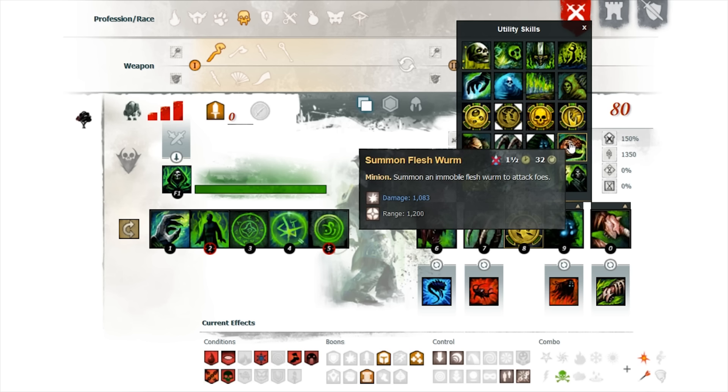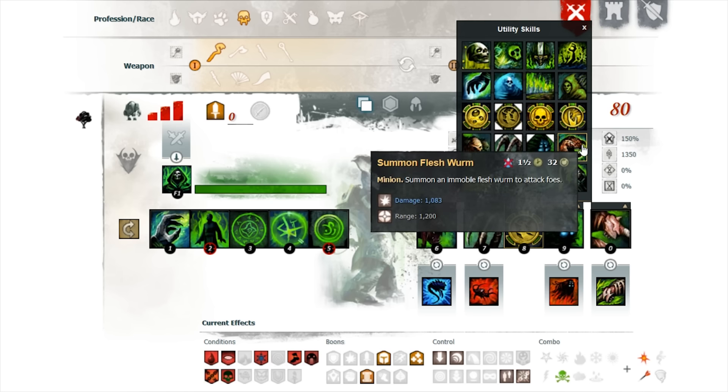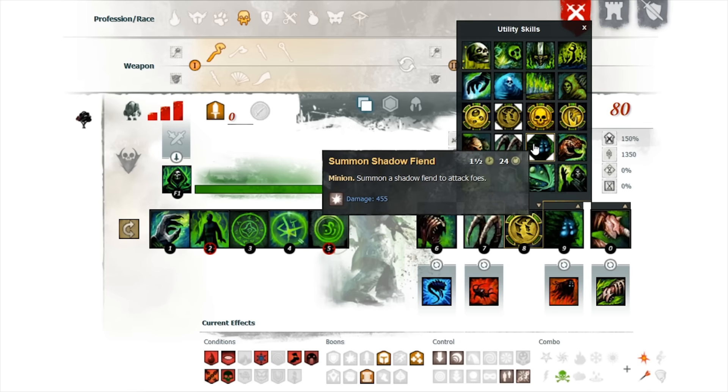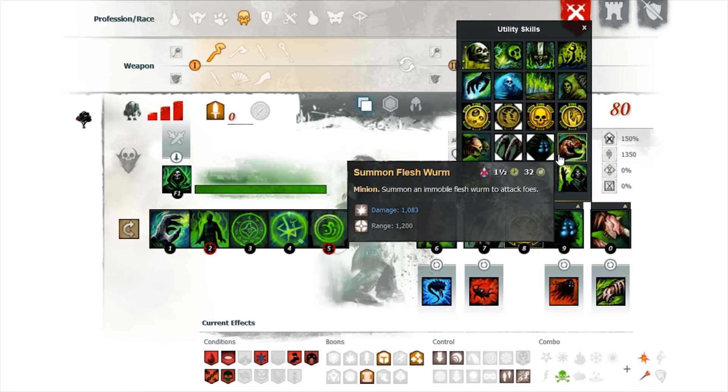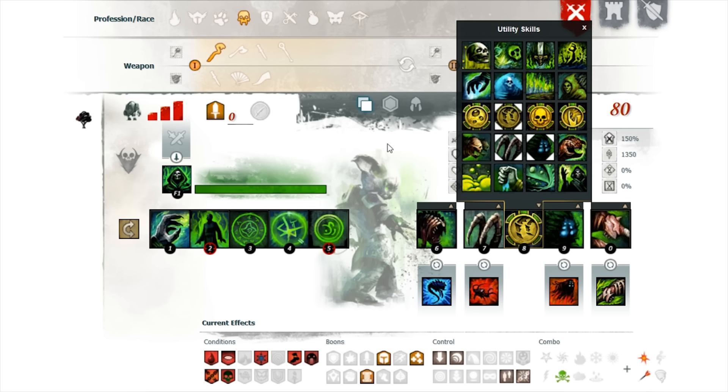The flesh worm is kind of weird — you can only place it in a stationary position, which is fine if you're just holding down one area, but if you're going to be moving around going to multiple areas, you're going to want mobile minions. Also, you can't place the flesh worm anywhere that isn't easily accessible. And if it's near you all the time it can get targeted by AoE, whereas these other minions are directly on top of your opponent, so at range your minions are on them and not on you.